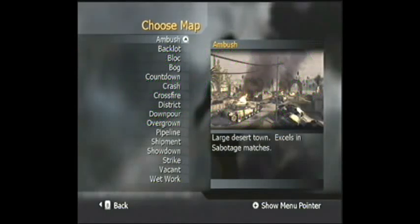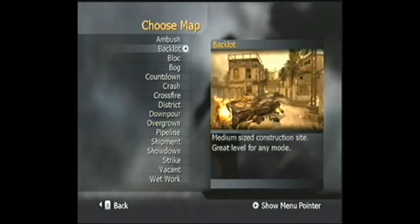Ambush is good for long to mid range combat. It has a lot of buildings in the middle but it's very good for long range combat, especially if you're using light machine guns. Backline is good for basically all weapons — it's a great level for anything. Even snipers go there sometimes.